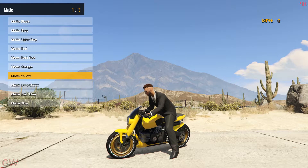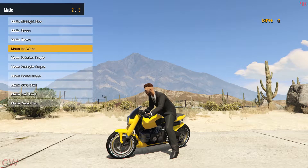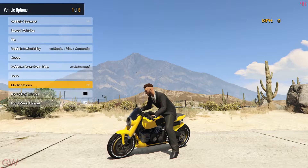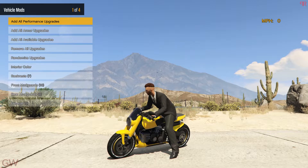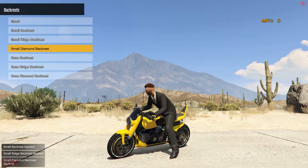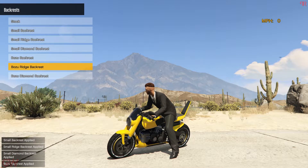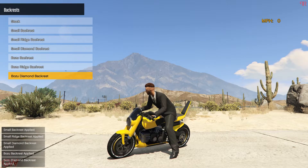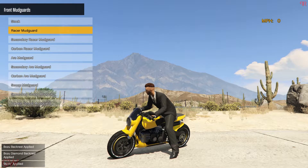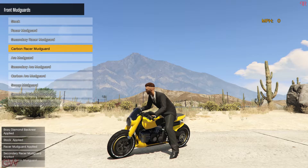The wheel color changes the whole wheel plate, which looks pretty cool, but I'll just go with black. Moving on, we have the backrest options — I'm personally not a fan of the crazy-looking Bōzu ridge backrest, but if you like it you can go ahead and get it. For the front mudguards we can actually make some changes.